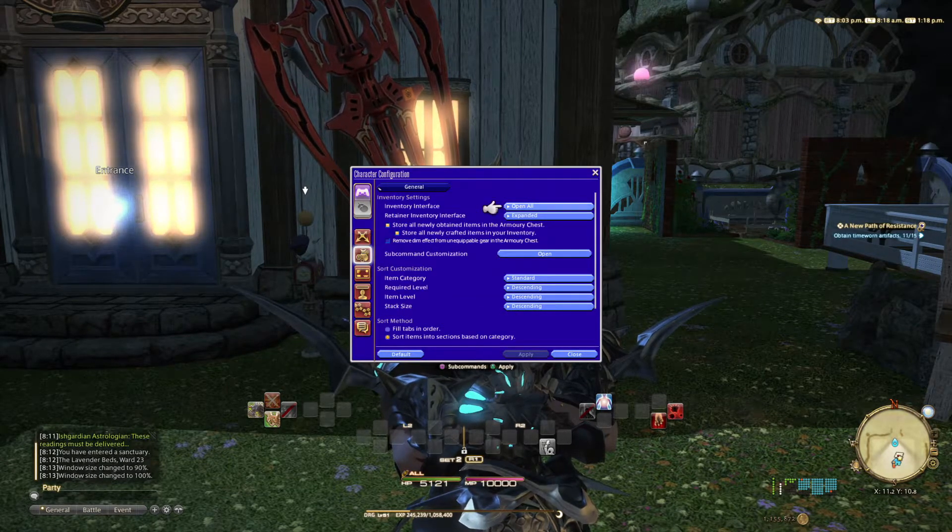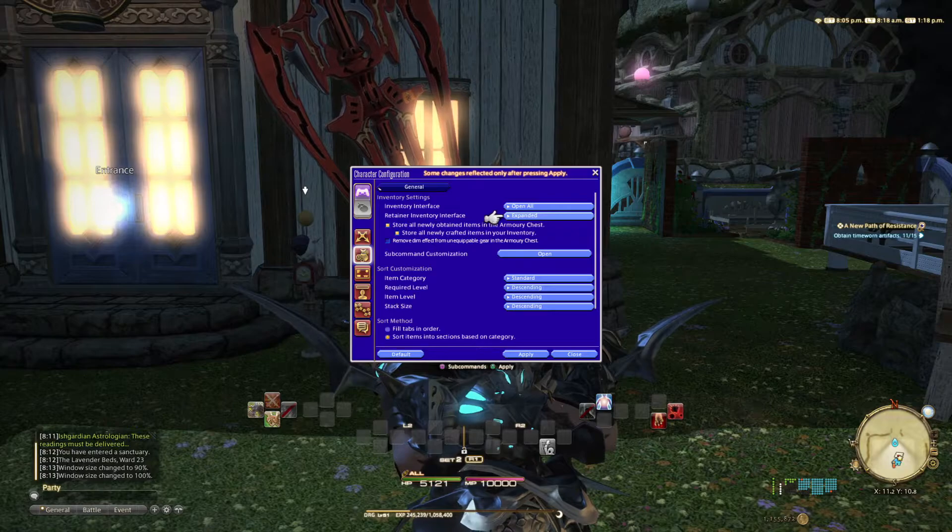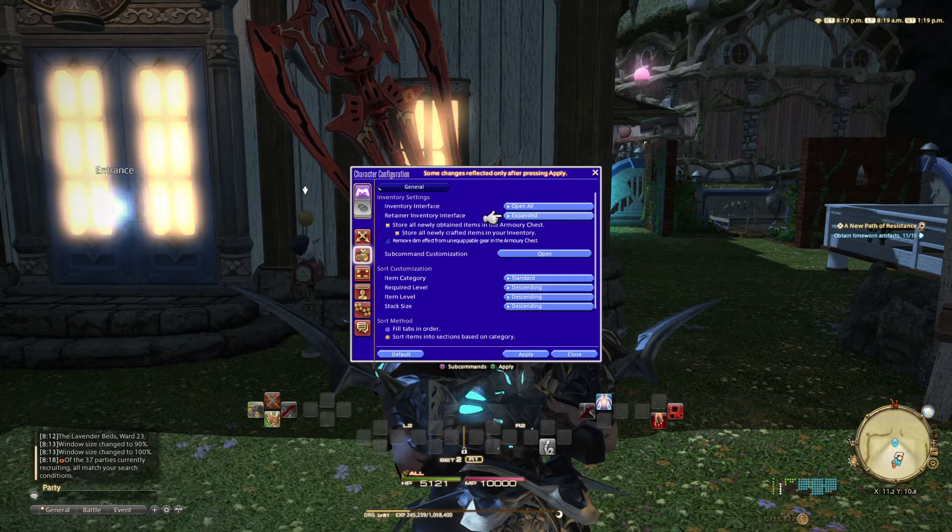You can also alter your retainer storage by showing one bag at a time or Expanded, which is two bags — I'm going with Expanded. Your armory chest can become a little hard to manage with all the jobs you'll be picking and all the gear you'll be grabbing from dungeons.